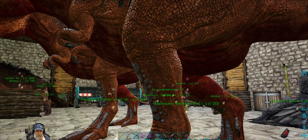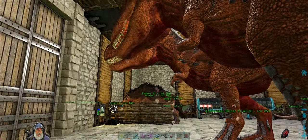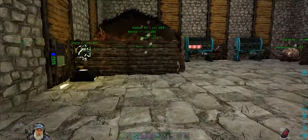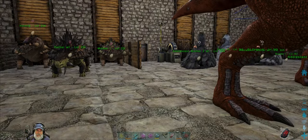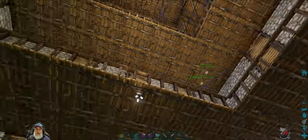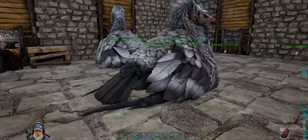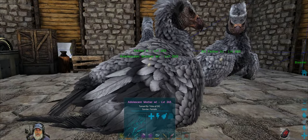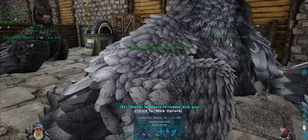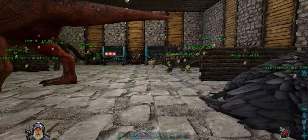This Rex has two health mutations, which is really good. She's going to become our new breeder once we get that far. I've moved the critters into the barn here. I've started breeding them and have a new batch of also mutated Argentavises over here — some have health, some have weight. So I got rid of the earlier batch.